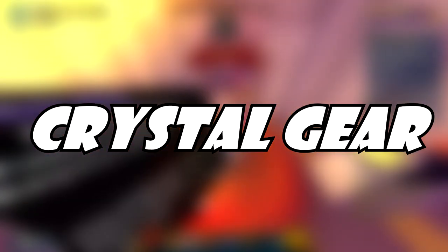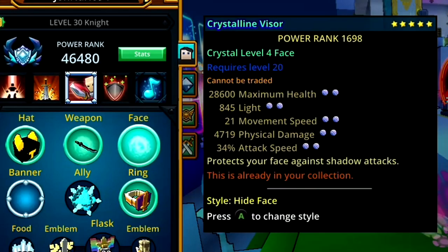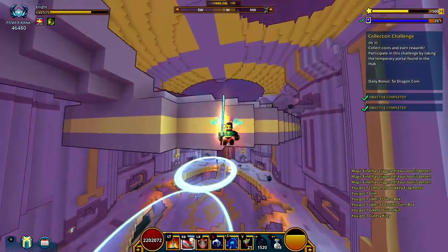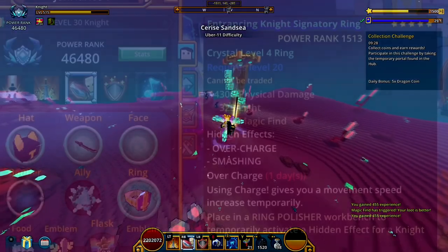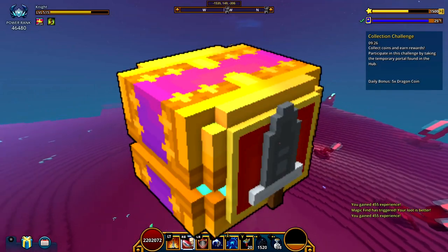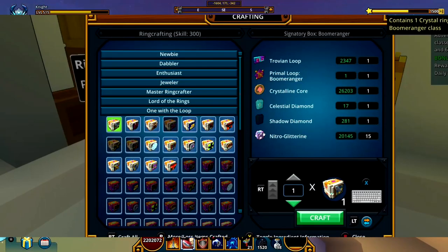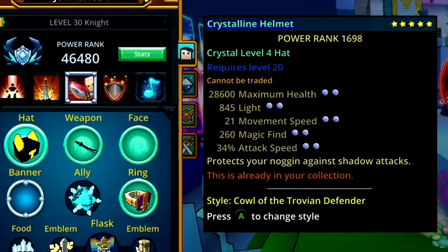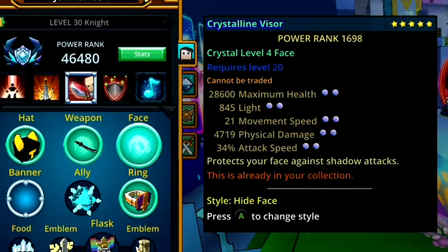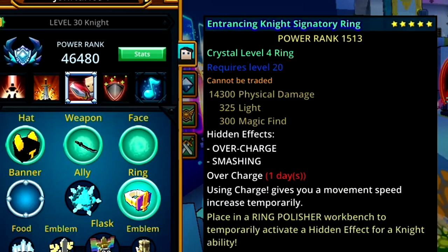Starting off with crystal gear. Hat, weapon, face, and ring can go as high as crystal level 4. Hat, weapon, and face are going to come from uber 10 difficulty in delves, or you can also get them in uber 11 in 5-star dungeons in both the Thunder Uplands or Geo Topside. Crystal level 4 ring can come from the golden signatory boxes, or rarely from the other signatory boxes — regular, royal, or gilded. All these boxes are tradable and can be crafted only in the ring crafting bench at rank 300. The light values are as follows: 845 for both maxed out crystal level 4 hat and face — so fully pearl, fully star — 1,690 for the weapon, and 325 for the ring.